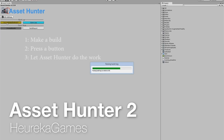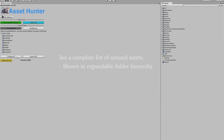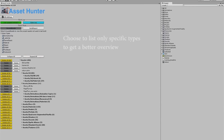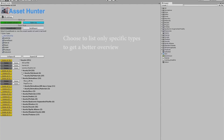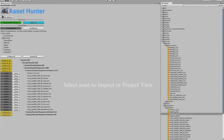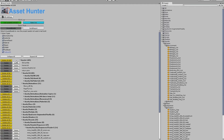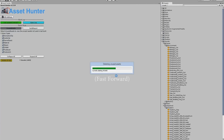At number nineteen, we have Asset Hunter 2 by Heroka Games. This is a very cool tool because you can use it in Unity to clean up your project from assets you don't use. If you've had massive projects with insane file sizes, you'll know that build times and such can be very badly affected. So using this tool, it will show you the assets that aren't used in your projects and allow you to delete them so you can make up some space.